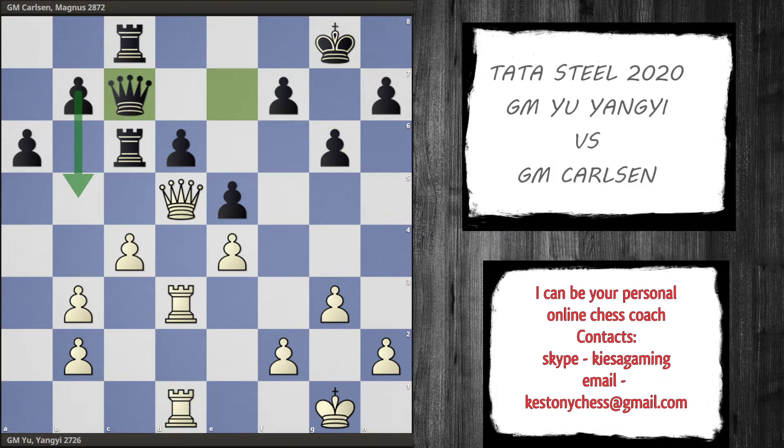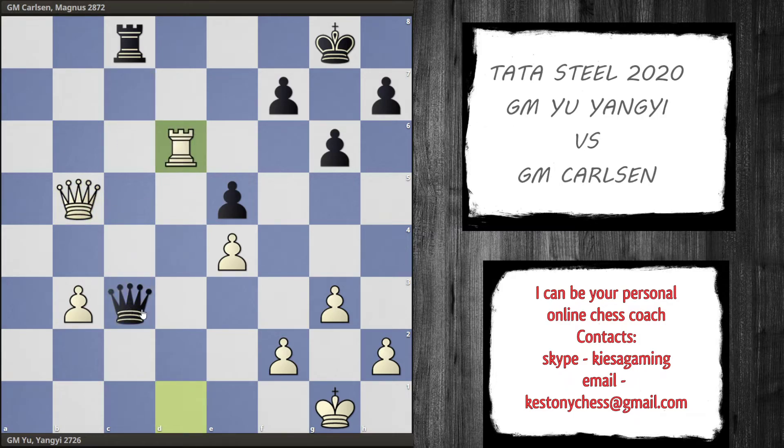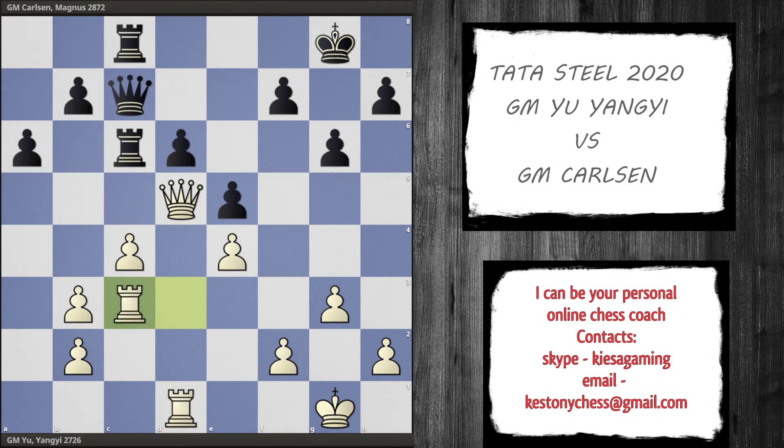Rook ad1, queen c7. Black's main idea is to play for the b5 break. Magnus did play king g7, but b5 leads to probably forcing equalizing lines — say takes on b5, takes on c3, takes on c3, ab5. Now if takes on b5 we just take on c3, and Black could already start threatening, maybe queen e1 winning the pawn back immediately, or queen f3 followed by rook c1. So instead White in this line probably just takes the pawn on d6, and we have takes, takes, takes — everything is traded off and it's an equal endgame for both sides. So b5 wasn't played.